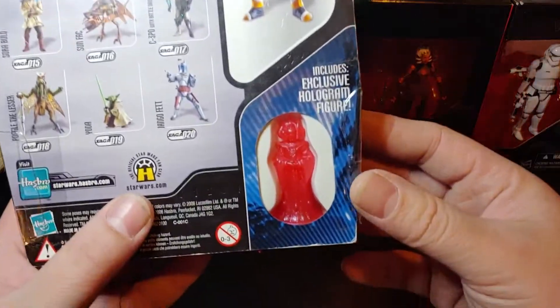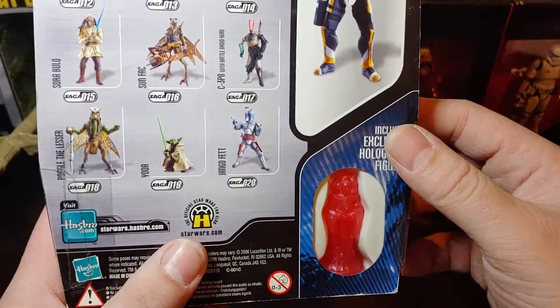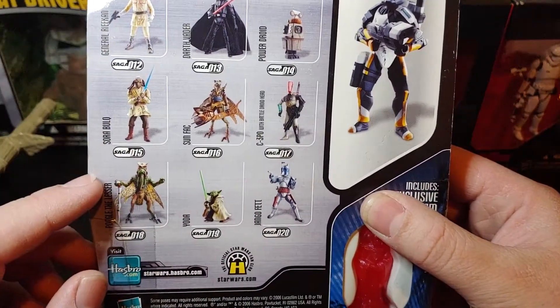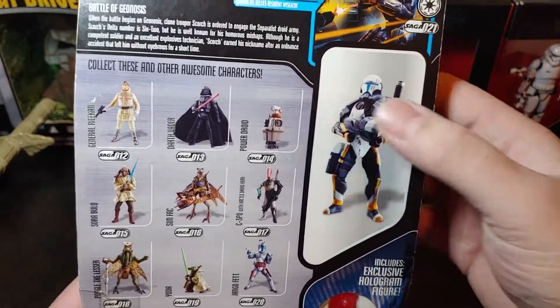On the back of the card it has the exclusive hologram figure. Looks like this one comes with a red Padme Amidala. Also has the upcoming lineup on the back here — a couple of figures, and a nice little power droid there.